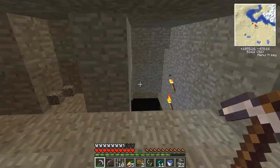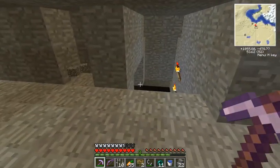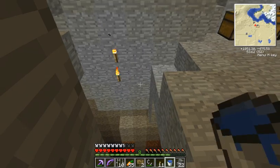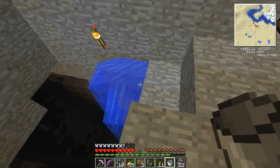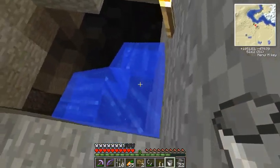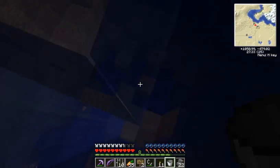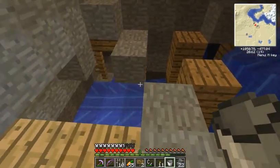Let me dig out a little bit and go down here. Actually, let's go down together. I brought a bucket of water, so this should make a nice little waterfall — hopefully all the way down, yep. Let's just float our way down. I don't know how far this thing goes, that's why I brought the water. It's an abandoned mine shaft.